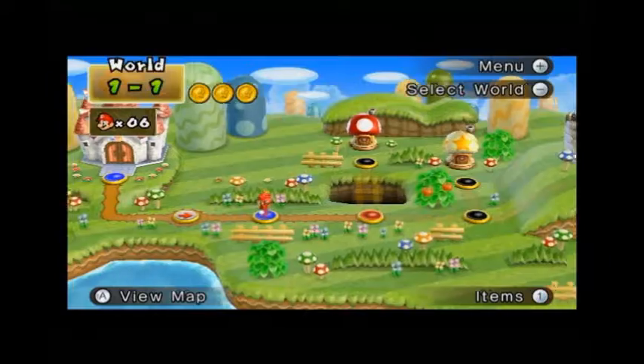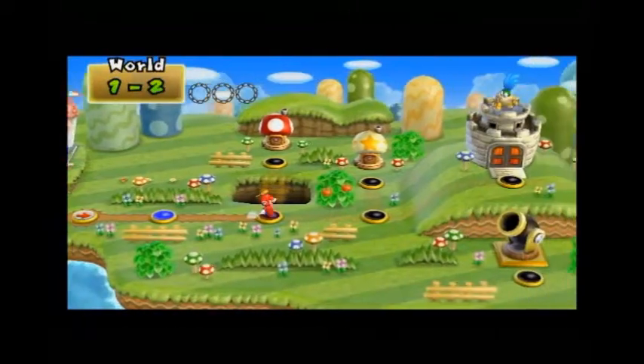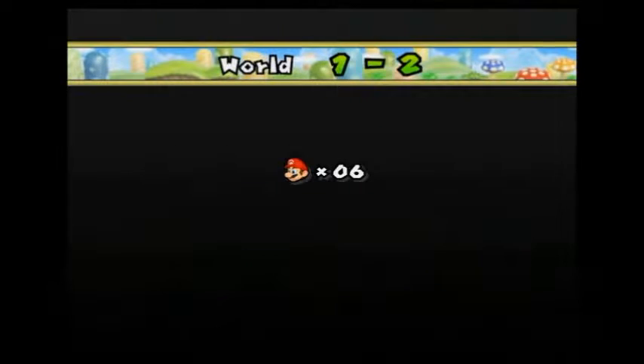Apparently I didn't save, so right now I just had to go real quick and beat this level. Moving on to World 2 — that explains why I have a different amount of lives or coins or something.